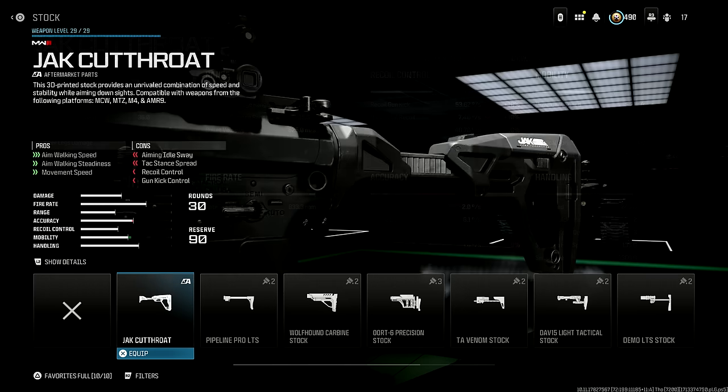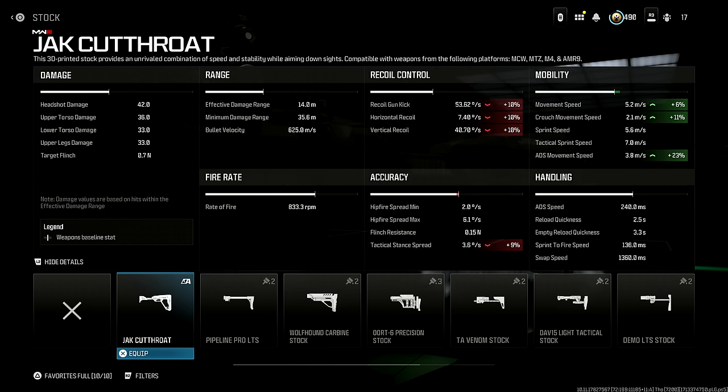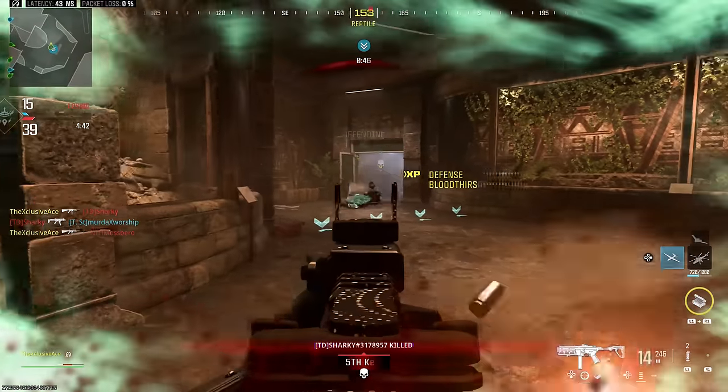On the downside, this hurts our aiming idle sway, which doesn't show up in these advanced stats but it does hurt that stat a little bit. It also hurts our attack stance spread, our recoil control, as well as our gun kick control.